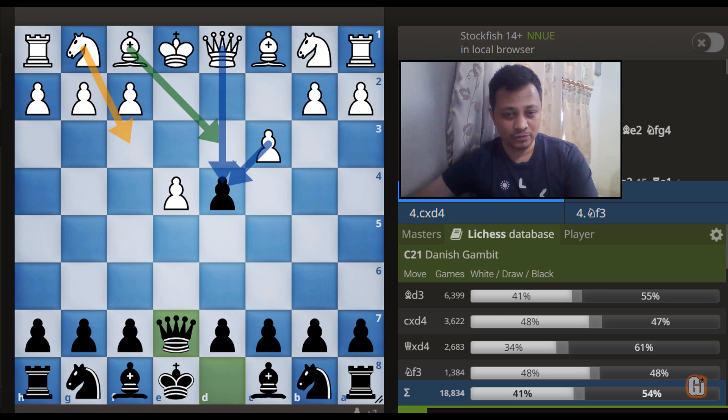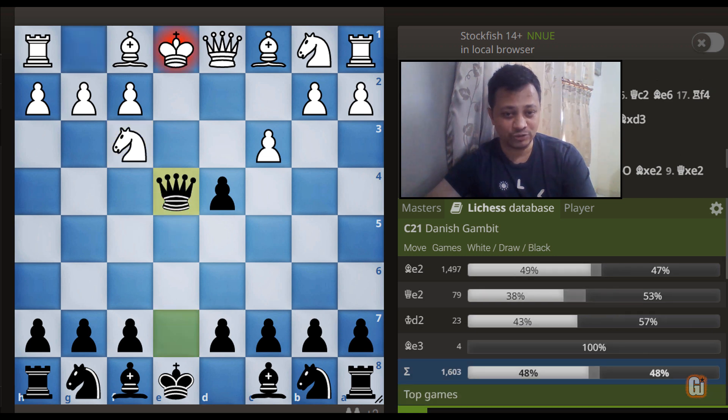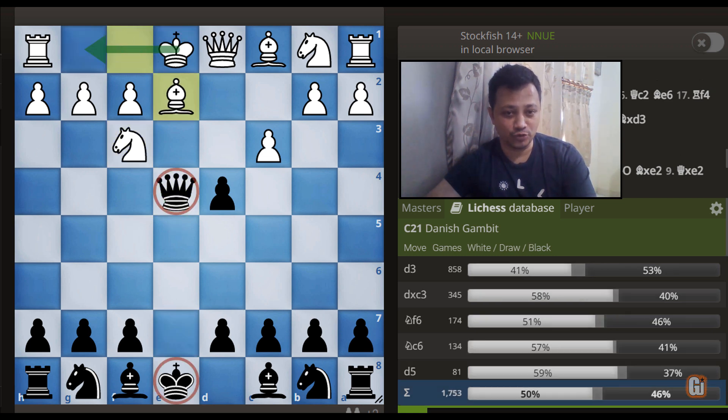What we are up to is we want to do a queen trade so that this extra pawn counts in almost all queenless middlegames. Not to mention there are some cool tricks and traps in these lines as well. Let's start with the fourth most popular choice: knight to F3, played in roughly 1400 games.